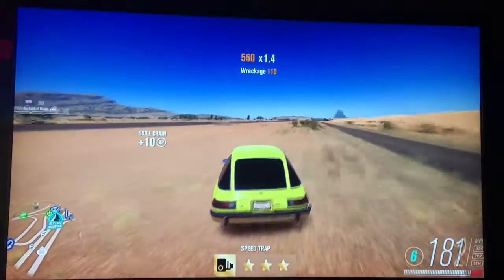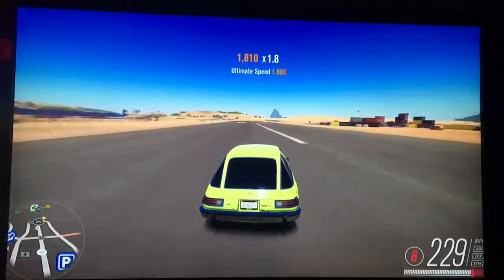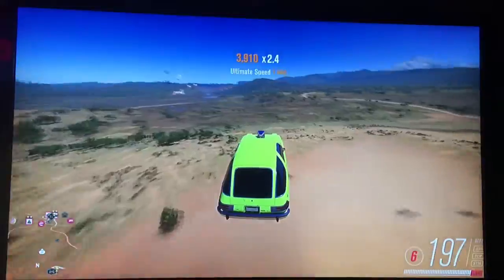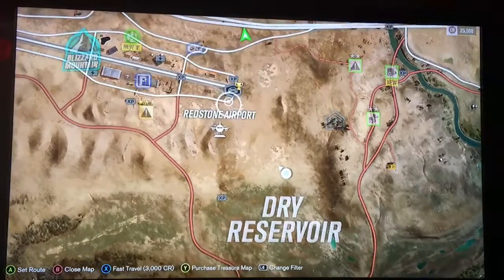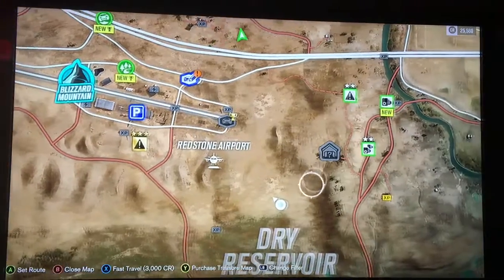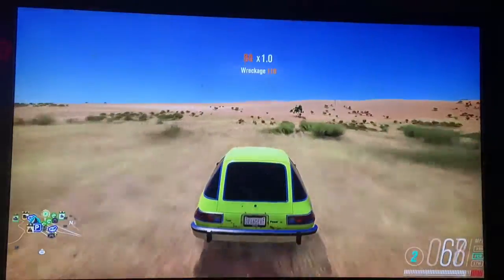Now we're gonna test its launching capabilities — and what I mean by that is not the acceleration per se, but how well the car particularly flies through the air. We're just gonna take a slight detour here and — oh my god, the map is even glitching out. Let's see how far that went. We took the turn from here, went around this way, and the ramp is around here — so that means we did around this big of a jump. That's a pretty big jump. So let's just say the AMC Pacer may not be the most aerodynamic car, but it gets pretty far if you're trying to launch it somewhere.